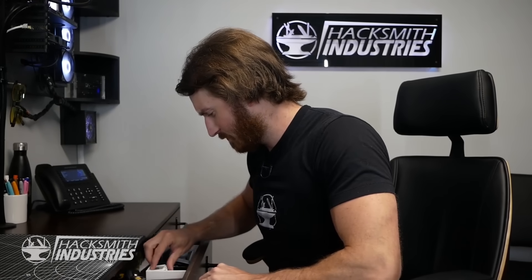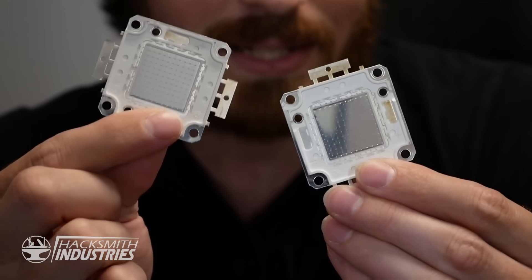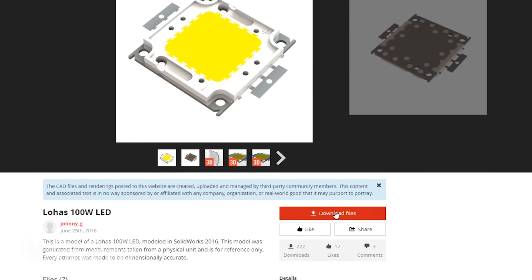Have you ever seen these before? They look like your standard 100-watt super bright white LED, which we've used in several projects in the past. But these are actually 50-watt blinding blue LEDs, which work great for our arc reactor segments. So let's add them into the model.